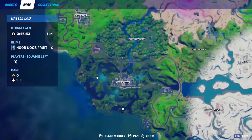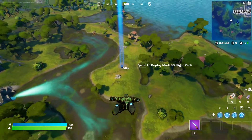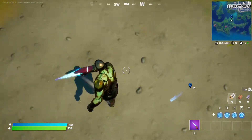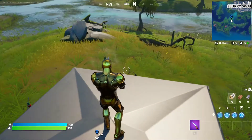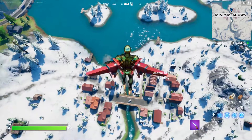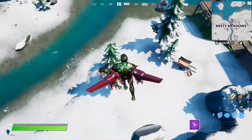The next spot is going to be right behind Strippy Swamp at this area. There's the patch of dirt and they're spawning right here — there they are. The next IO guard location is at Misty Meadows, right next to the river. They often spawn right around here — there they are.